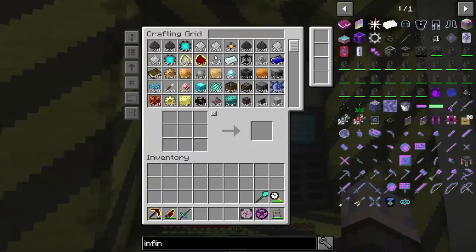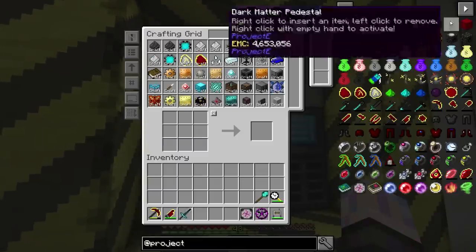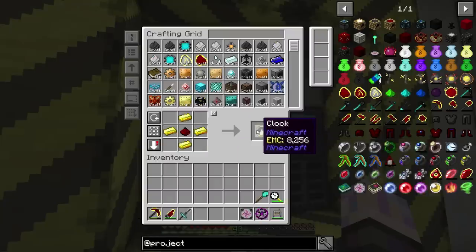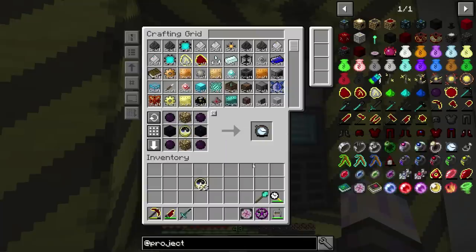So we're going to go ahead and finally get the Watches of Flowing Time. Let's go over to Project E and see what we need. We're going to need some dark matter pedestals. The watch is probably right there — we're going to need a whole bunch of those. Does this thing have EMC? It does, so I really only have to craft one.